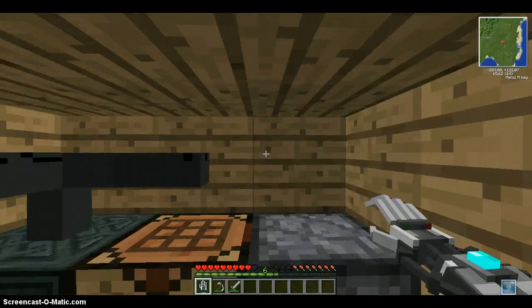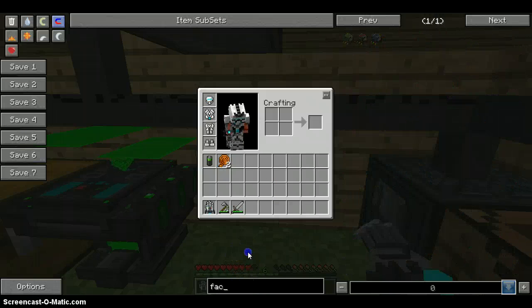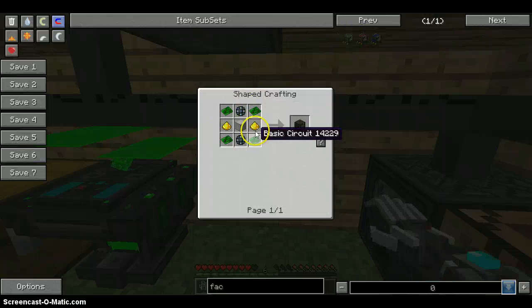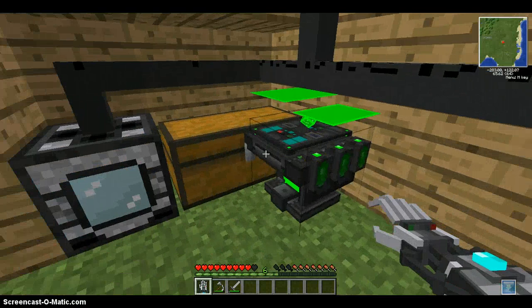And today, we're hoping to make our basic smelting factory. So we have the dust, the steel, I believe we have the basic circuits and the enrichment. Let's actually take a look.